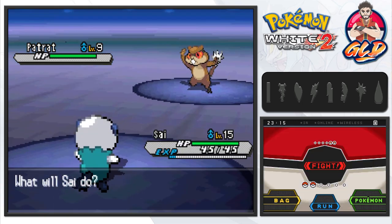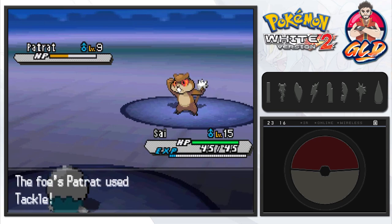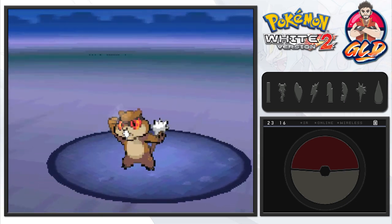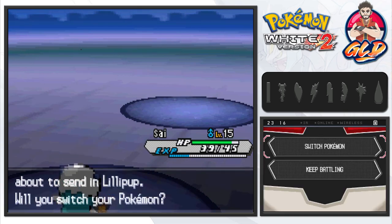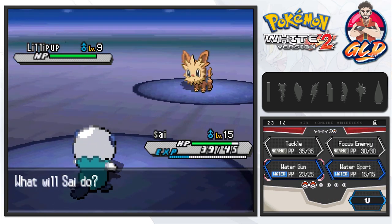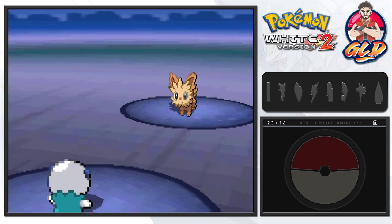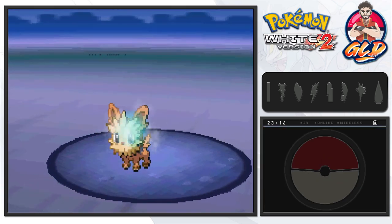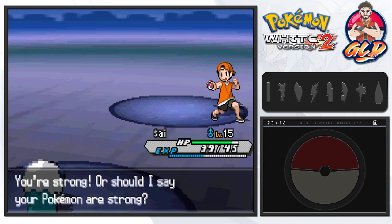Going up against these Normal type trainers may look like a pushover, but you have to think strategically because they like to use Work Up as a boost move — the more Work Ups they use the more damage they deal. We go with Water Gun and it's not super effective, but we land another Water Gun and defeat the first pokemon. Psi gets some experience points, and the trainer sends out a Lillipup. Another Water Gun nearly takes half its HP, and then we finish it off — Pedro has been defeated.